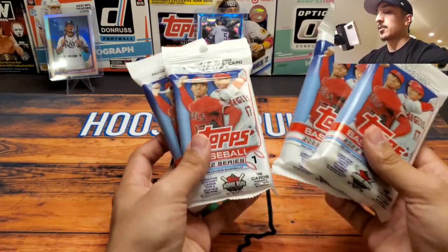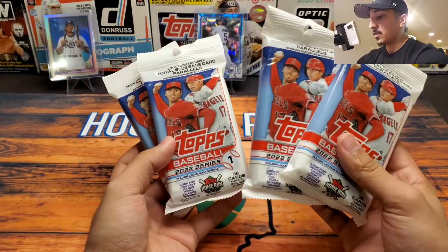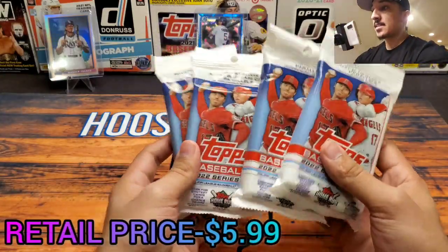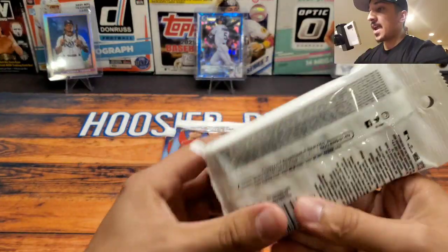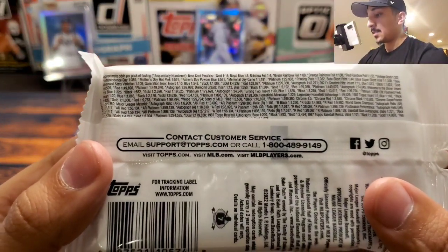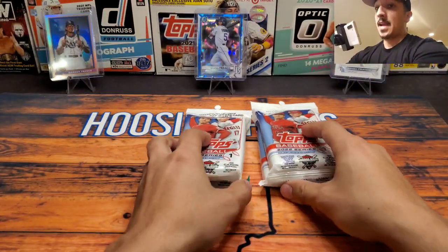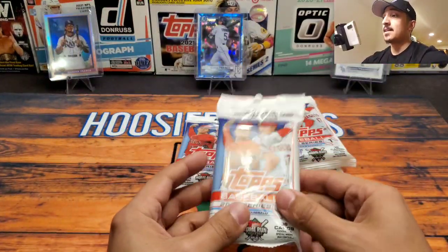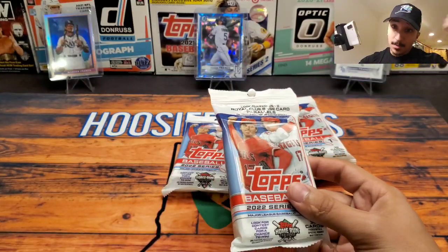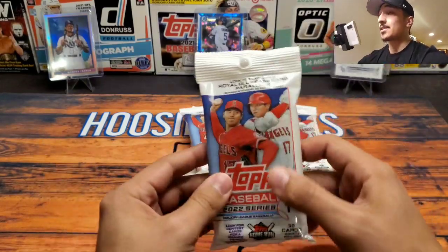We are back from our little Target run and we did pick up four of the 2022 Series One value packs. These actually have a little bit better odds - go ahead and take a look at the odds - than blasters and actual hobby boxes. I do have my Wander up there for my collection, and we're in my Tampa Bay Devil Rays old school hat to hopefully bring us some luck.